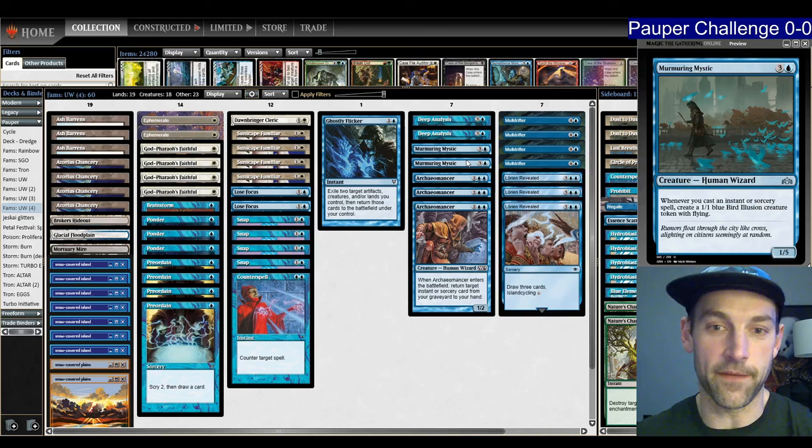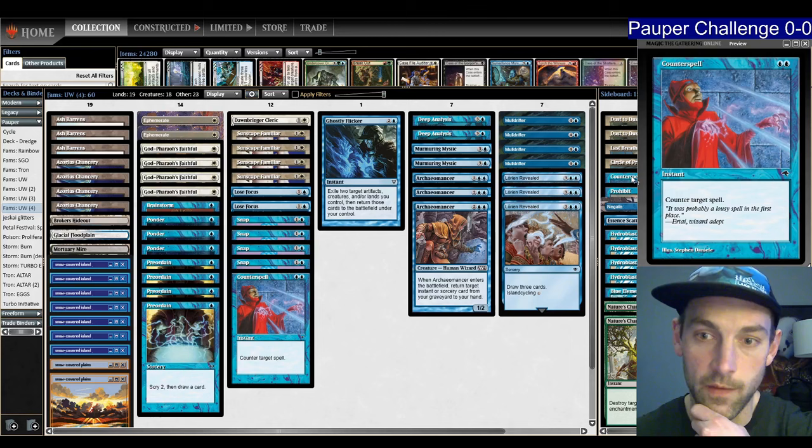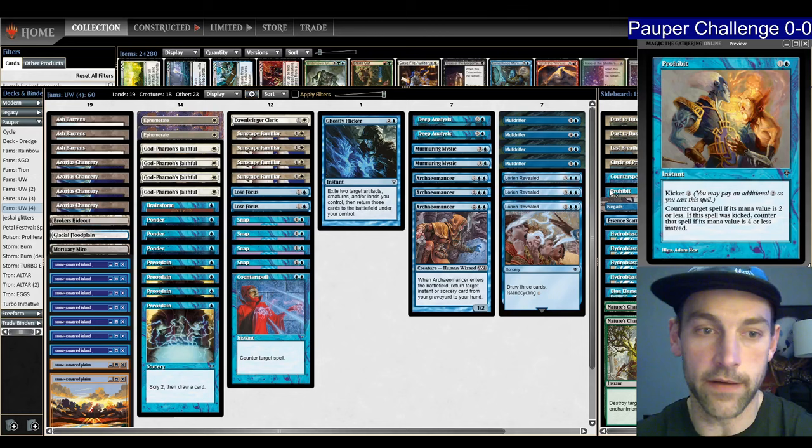My sideboard has two Dust to Dust, one Last Breath, and one Circle of Protection — all one-ofs because I can find them with cantrips. I'm also playing a weird counterspell suite: one Counterspell, one Prohibit, one Negate, one Essence Scatter. Prohibit is very good against fairies and lords of the ground decks. Negate is quite good for Lead the Stampede, bogles, stuff like that.